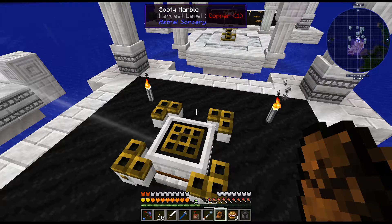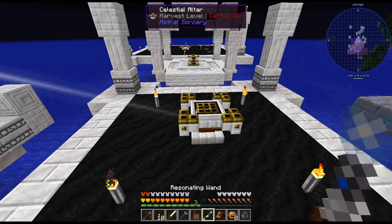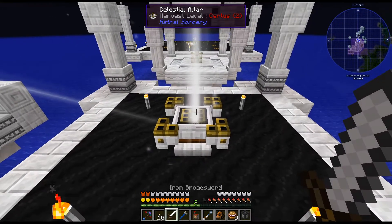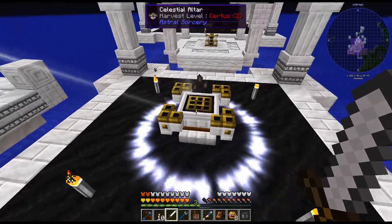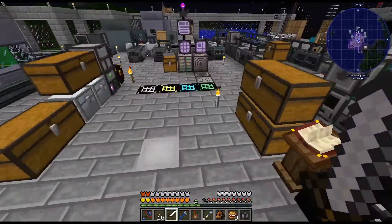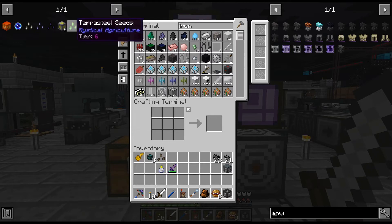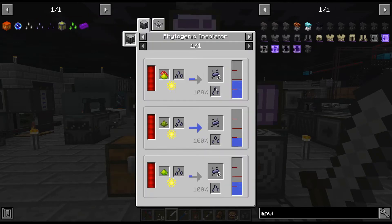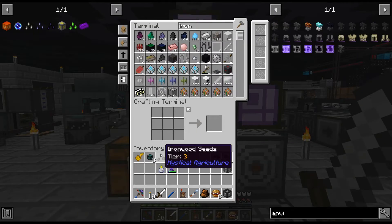Hello, my name is Karakx82 and welcome back for Animatica 2 Xpermode series. I am just crafting up some of the mystical agriculture seeds. I just did a tier 3 — I'm kind of going up, because to craft up a tier 4 you need a tier 3 essence.